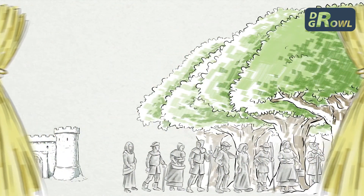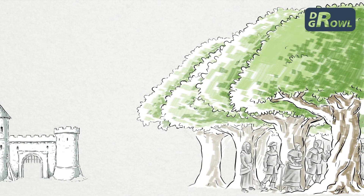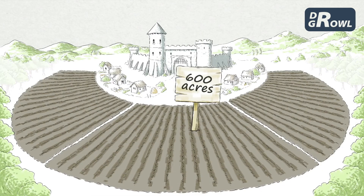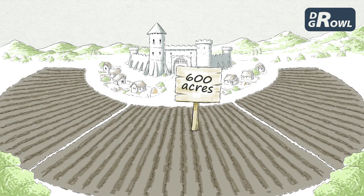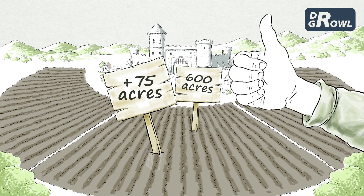This way, your serfs work less and have extra time on their hands. They can clear 75 acres of forest in about the same amount of time it would take to plough 100. That means three fields of 25 acres each. Add this to your 600-acre manor — you now have 675 acres! Well done!